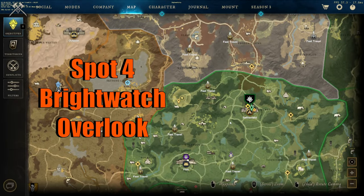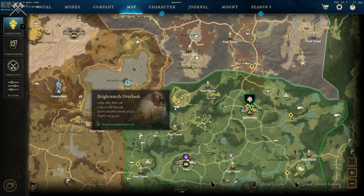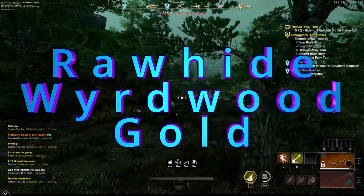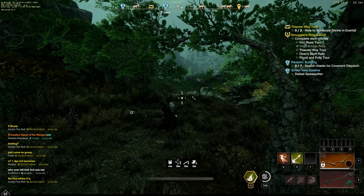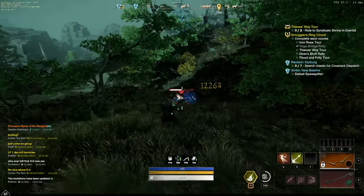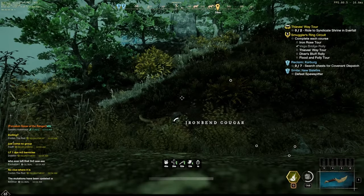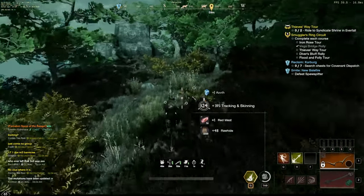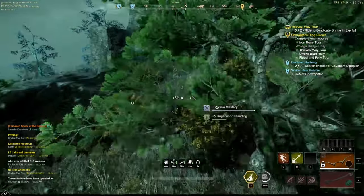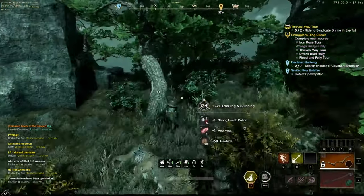This is a good spot for anybody probably less than level 30. Spot number four is called Bright Watch Overlook in Brightwood, near the Caer Dunn Shrine — just go a little bit south and west. There you'll find tons of cougars, around 10 to 12 gold ore nodes, and five Wyrdwood trees. Each cougar is right at level 30 and yields approximately 48 to 52 rawhide. You can get 4,000 to 5,000 per hour. The Wyrdwood trees spawn about every 15 minutes, giving you around 1,500 Wyrdwood in an hour.